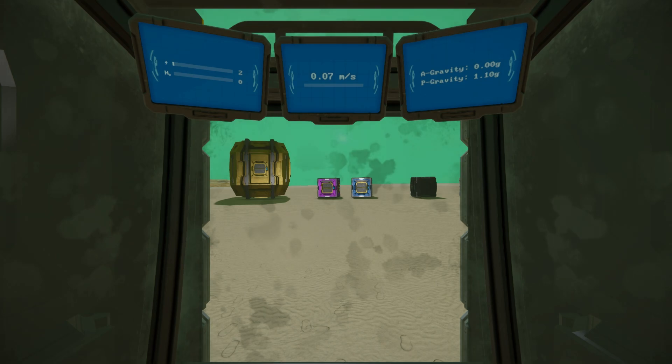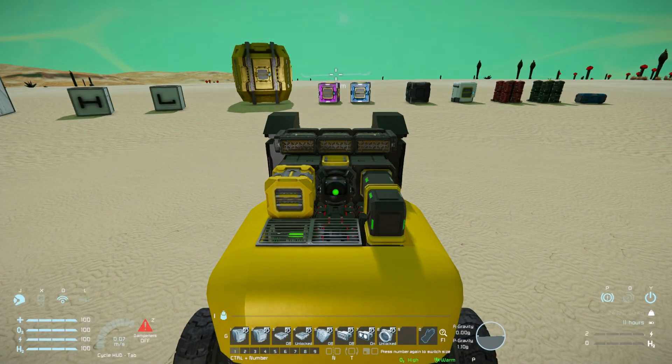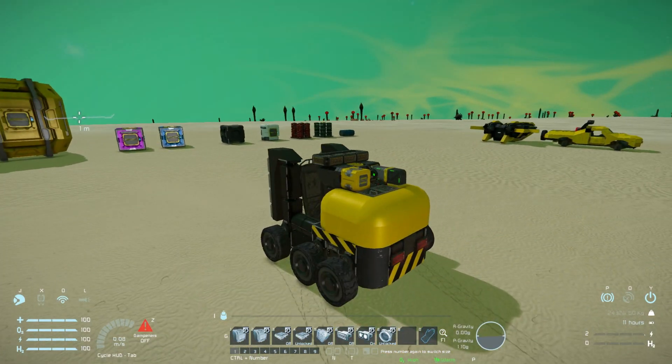The controls are straightforward: number one and two lift the arms up and down in incremental sections; number three and four toggle the three magnetic plates on the front on/off and lock/unlock them; number five toggles artificial mass; number six is for the blinking lights; number seven toggles the spotlight below the cockpit; and number eight is for the connector below the vehicle so you can drive over a connector point and use it.